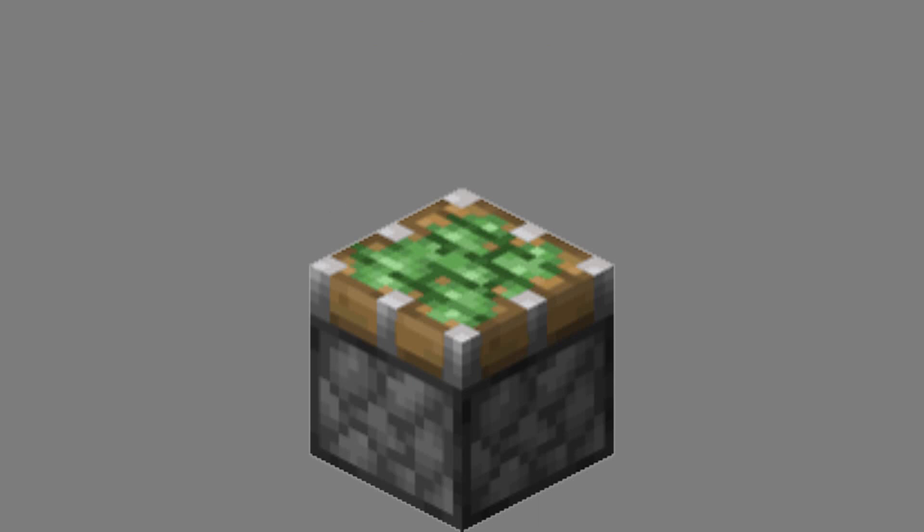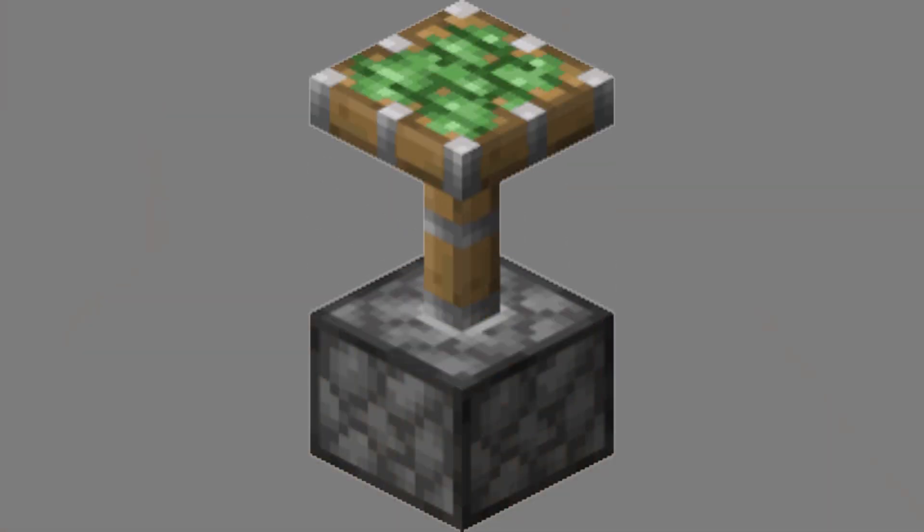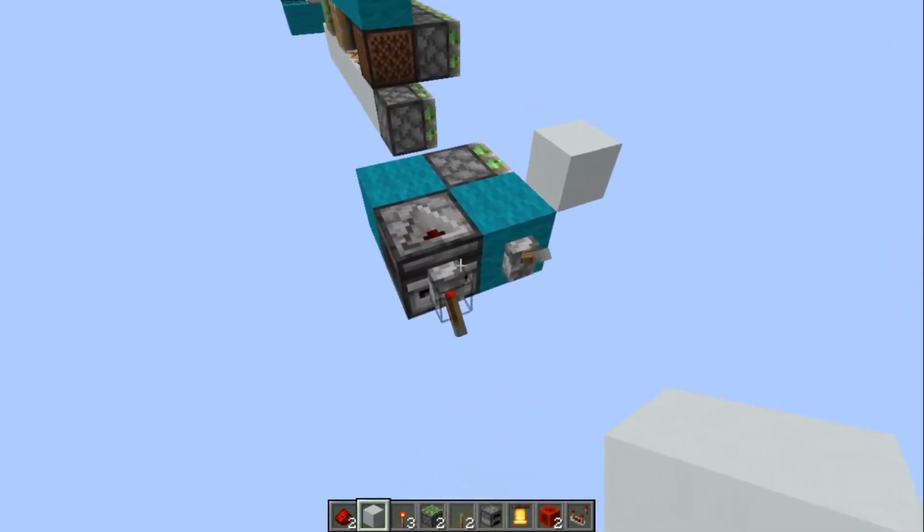Pistons also have cousins with gorilla glue in their heads, called sticky pistons — and get this, they're sticky. They can push and pull blocks in front of them, but can spit blocks in certain circumstances.